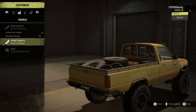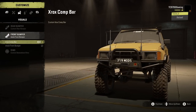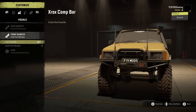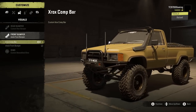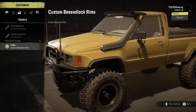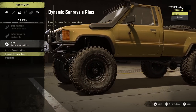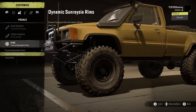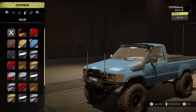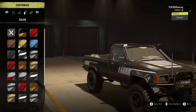Custom rear bumper for sure. I'm really digging this custom front bumper too — I'm just back and forth about the antennas. They're really cool, don't get me wrong, but I can't decide whether I'd actually want to keep them on. We've also got some custom beadlock wheels and more of a steel wheel style option, plus the stock wheels. We're going to go with the custom beadlock wheels.